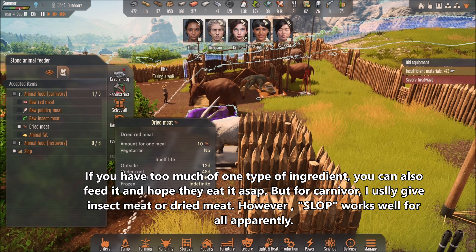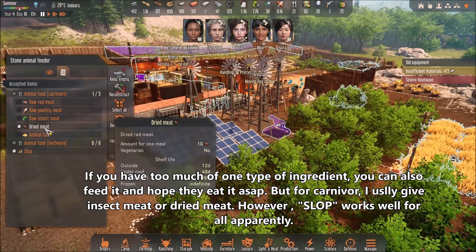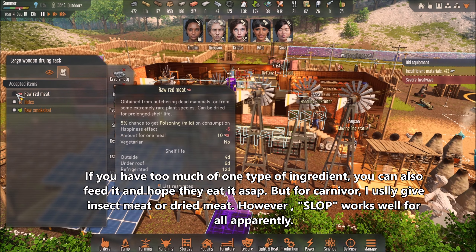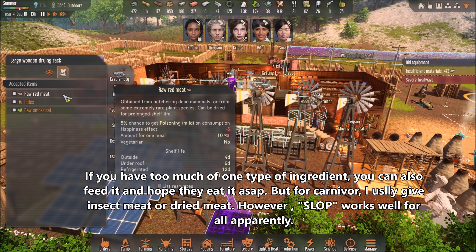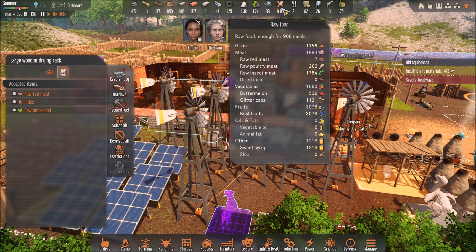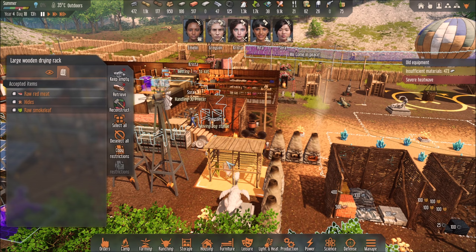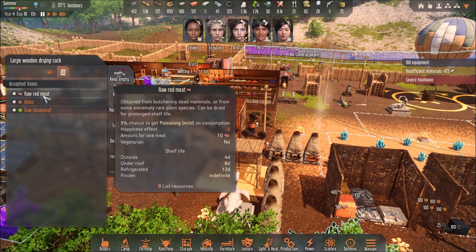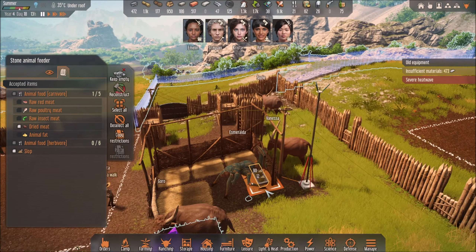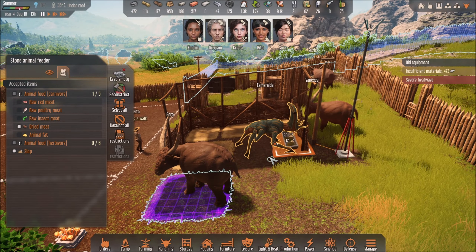For dry meat you need the drying rack over here. Make sure it is checkmarked so that when you hunt animals and gain raw meat, your people will bring it over to this place to get it dried. Dried meat can then be used to feed your carnivore animals.